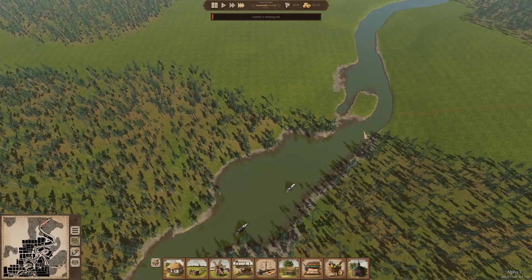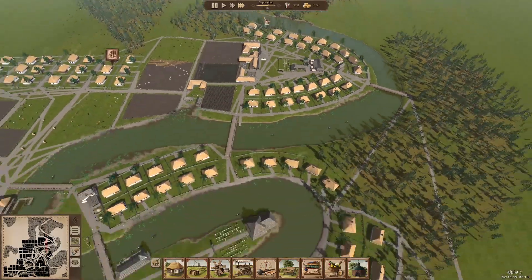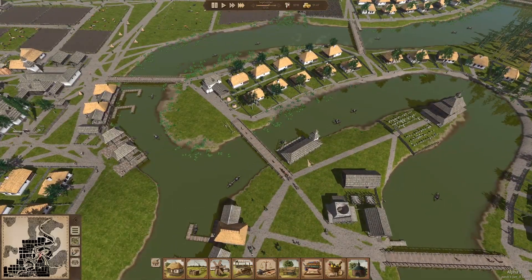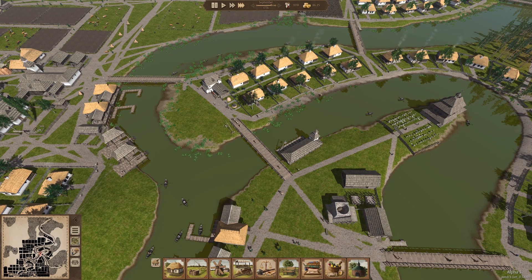These guys are just about out of town. Another family is moving out — probably pissed off that I charged five times as much as they're used to paying for stuff. Those boats disappear when they leave the map. We didn't get a notification that said a trade deal was canceled — or maybe we did and I just wasn't paying attention. This stuttering is bad. I think we're just about out of time and sanity for this video. We did increase the maximum number of workers at the carpentry and the smithy to three.